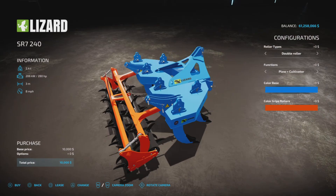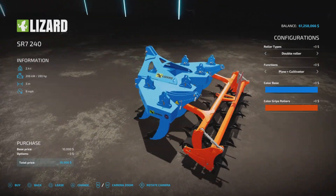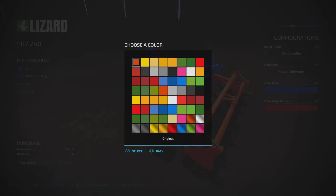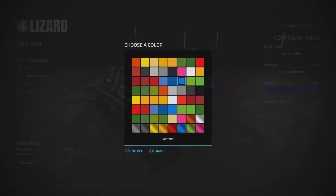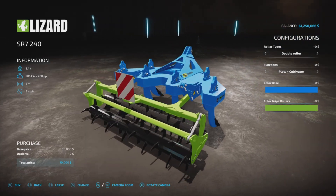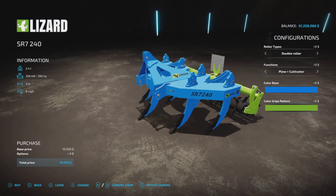It's kind of a mix and match, a hodgepodge of colors. Color grip rollers have the same choices. We'll make it gray — that doesn't really pop. Green, there we go. No charge for changing the colors or anything else; it's straight up 10 grand no matter what you do.